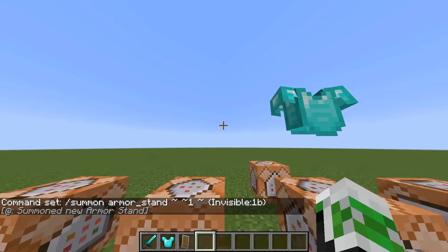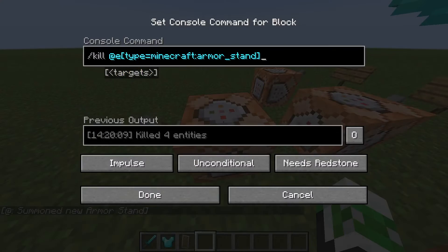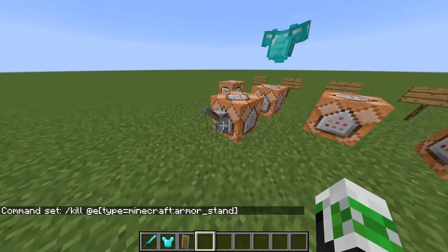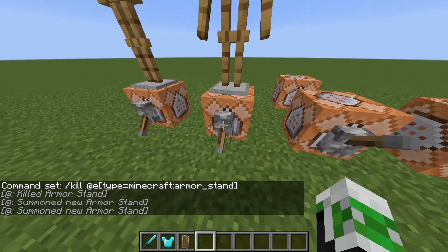The only way to get rid of invisible armor stands is if you use the command: slash kill, space, @e, square bracket, type equals minecraft:armor_stand, and closing square bracket. This will kill every single armor stand.